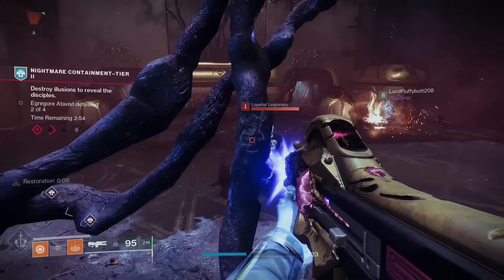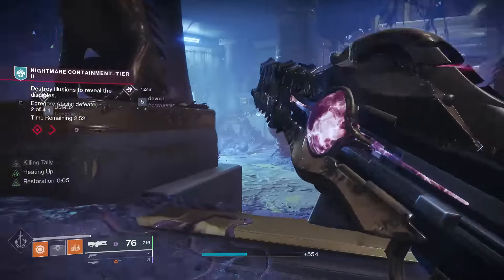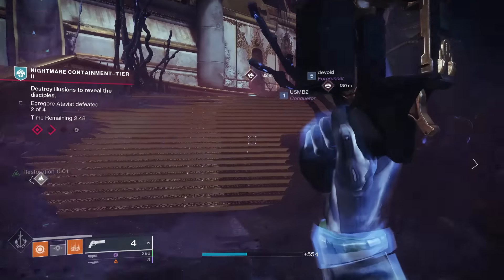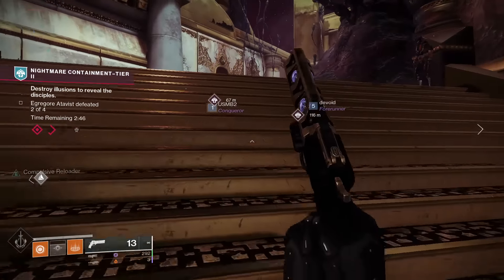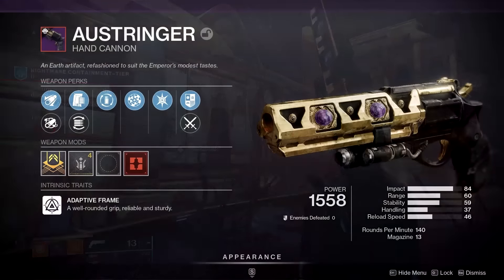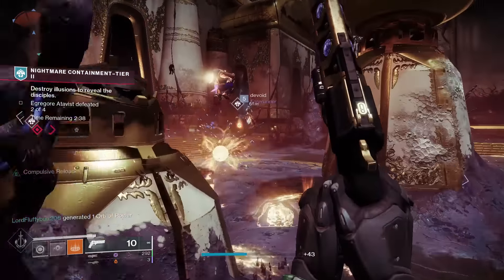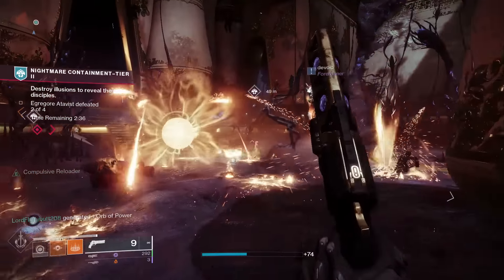Season of the Haunted is officially here, and with it comes two new-ish sets of weapons that we can chase after. In this pursuit of these weapons, we have the Opulent set, which is a returning set, including the Elstringer and the beloved big classics and favorites from the past. And we have the new Seasonal set, which is the Haunted set of weapons.